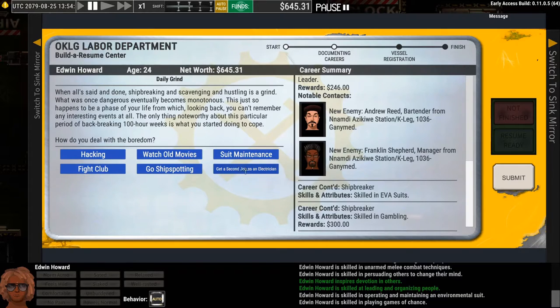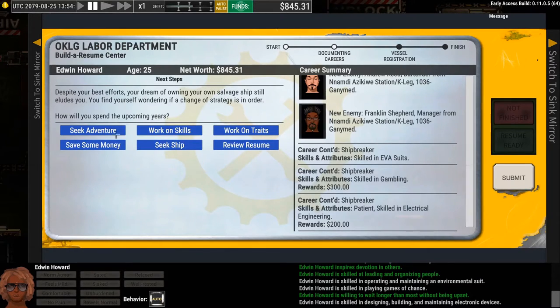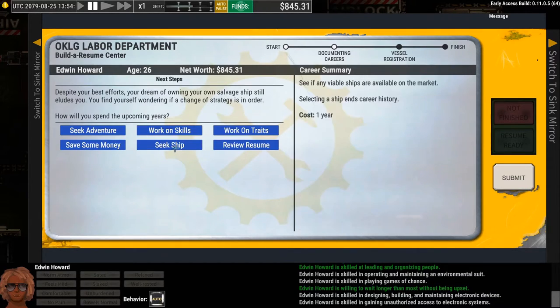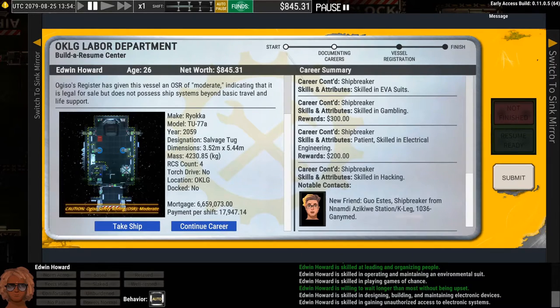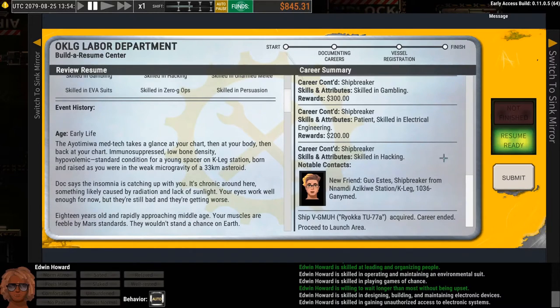Let's also get the job as an electrician, which gives me the electrician skill — that'll help me do installation and repair tasks on electrical items faster. And one more: we'll hack the lock, making us adept with computers and hacking. In the process, I gained a friend who's a ship breaker on Kalec. Now let's get a ship. This one is a pretty good starter ship because it's self-contained, has its own air supply and an airlock. We'll take that one and hit okay. The only thing left is to review your choices or hit Submit to get into the game.